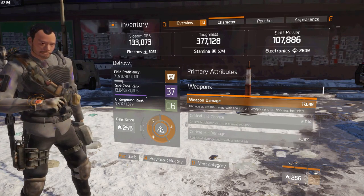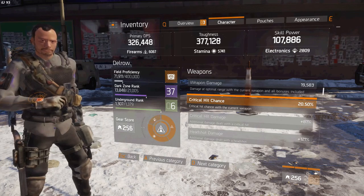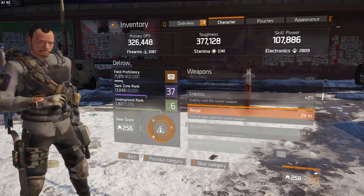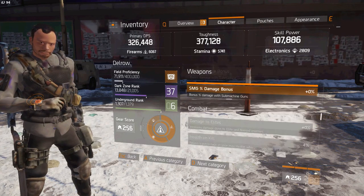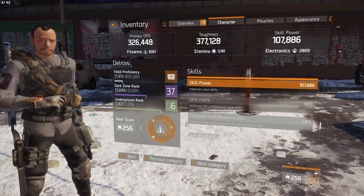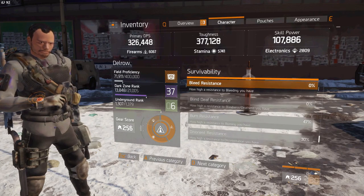Weapon damage, critical hit chance — it's bugged right now because it's taking the tactical ACR, so I got to switch those. 20.50% critical hit chance, critical hit damage 81, headshot 121% — helps me out in 1v1 engagements. Enemy armor damage 55.50%. Skill power 107k. Specialized helps you out with that.